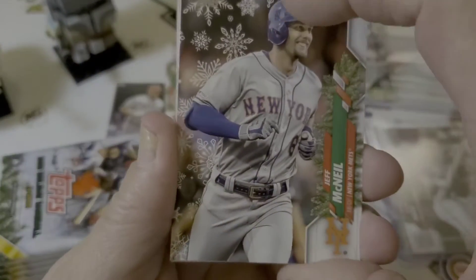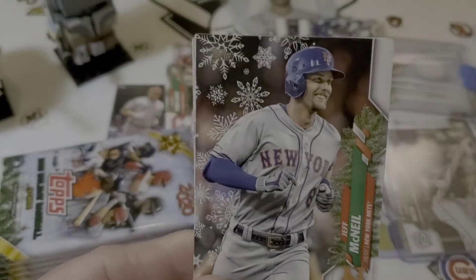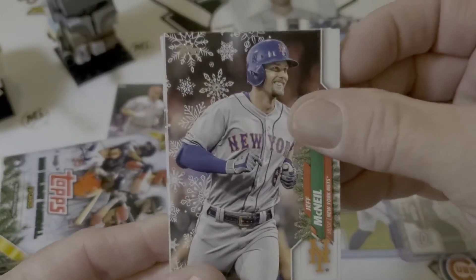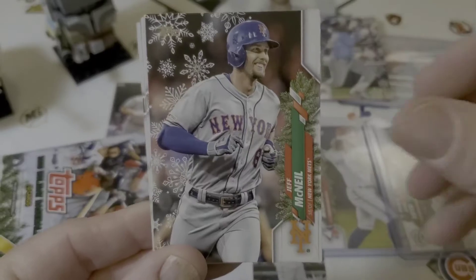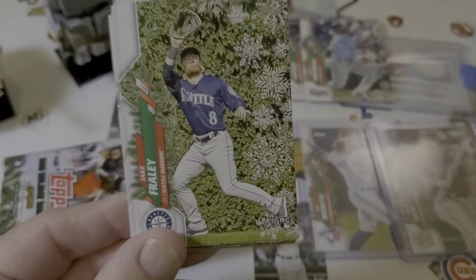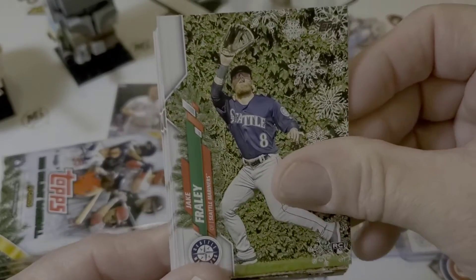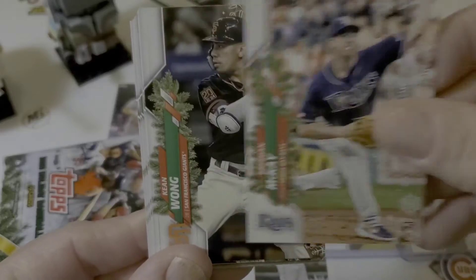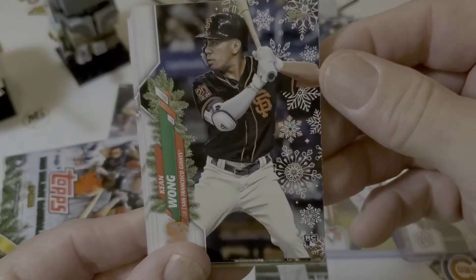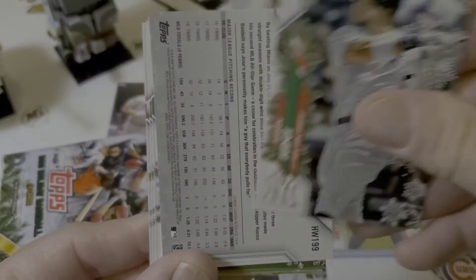Hope Randy comes back like he did on fire last year. The Rays could use that. And I hope the polar bear comes back ignited by the possibilities that the Mets have now. Brendan McKay rookie card. Kian Wong. There's an Aaron Judge. And there's our first.